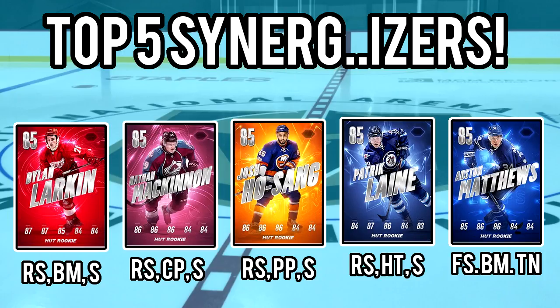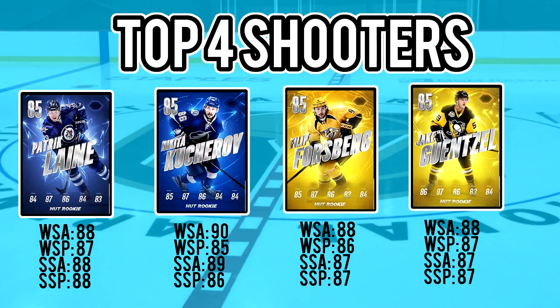After them are the top five shooters. Here we have Lane, Kucherov, Forsberg, and Gensel. They were ranked by their wrist shot accuracy, wrist shot power, slap shot accuracy, and slap shot power. There are a lot of rookies tied for fifth who all had like the same numbers — they were Hoffman, Matthews, Hosang, McKinnon, and Dreisaitl.